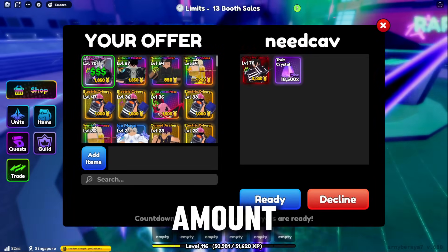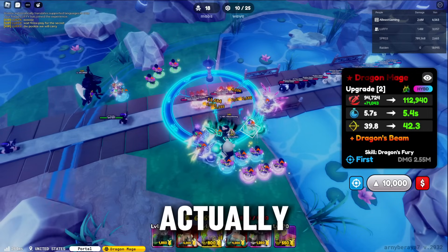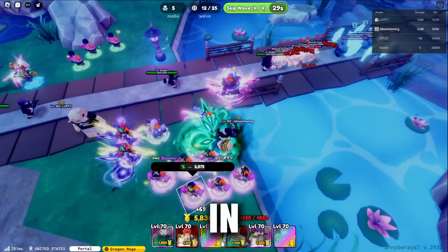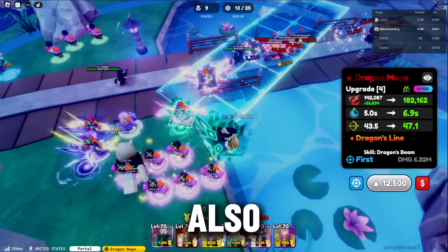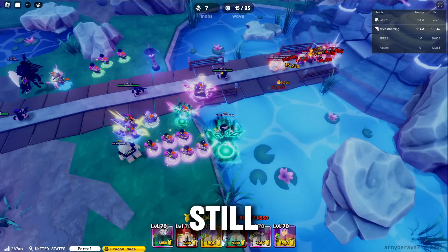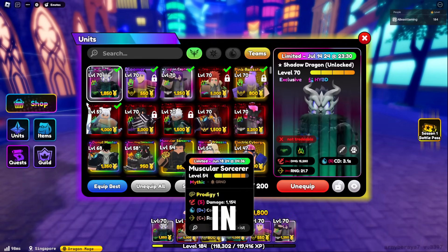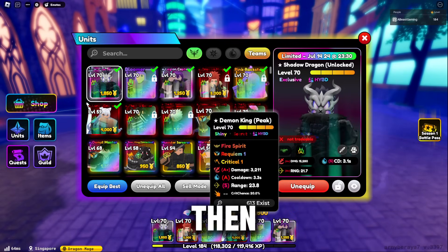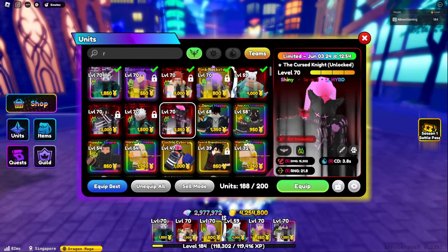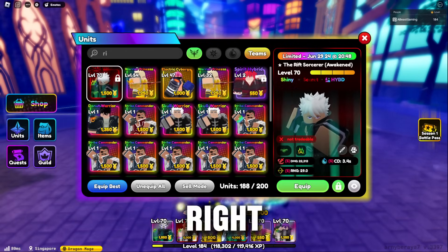Right now they're actually increasing the amount of portal units in the game. Dragon Mage, which is the best unit in the game, is untradeable because it's a portal unit. Lunar Empress, the third best unit in the game, is also untradeable because she is also a portal unit. They will be continuing to do these kinds of things, but there are still a lot of good units you can trade for. For example, Shadow Dragon, the second best unit, is actually tradeable, and Cursed Knight or Rift Sorcerer is also very tradeable.